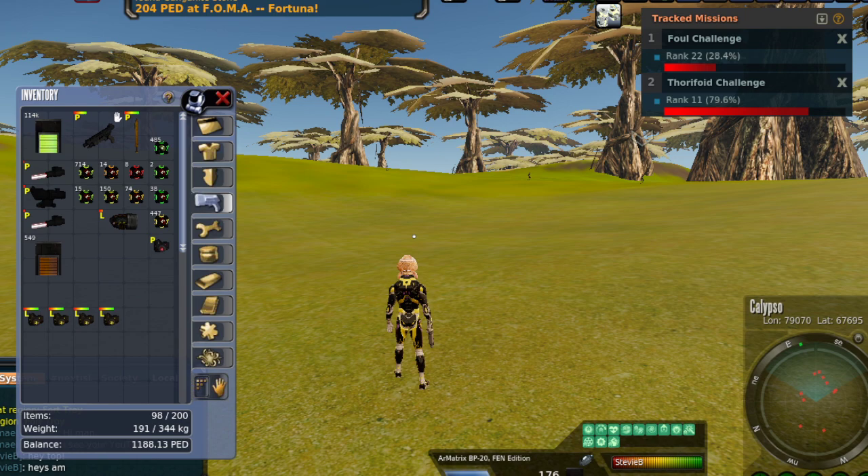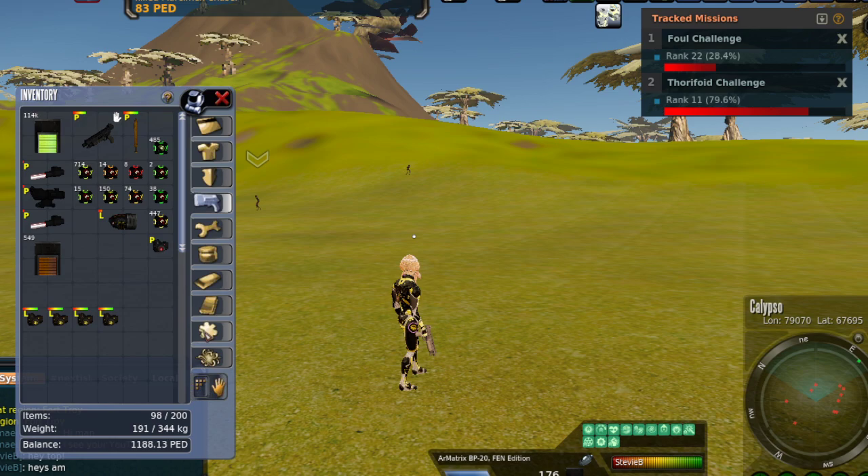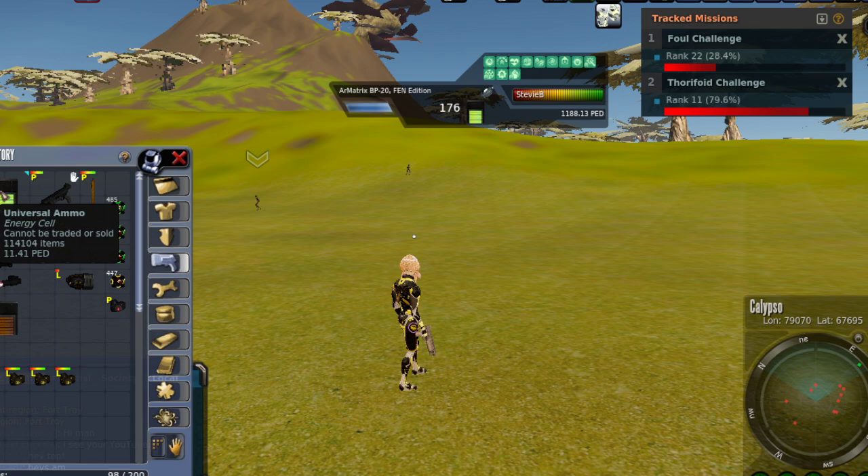I'm about to show you how to get free unlimited ammo, which is a complete and utter game changer. This will probably only work until somebody resets the servers early Tuesday morning, but use it while you can. I'm going to pull this up so you can see it — this is my shot counter. It's looking at the universal ammo I currently have and the consumption rate of my weapon. I've got 176 shots, and then I would be out of ammo.